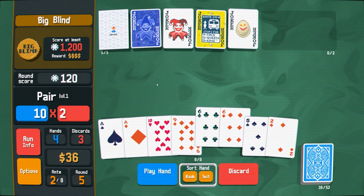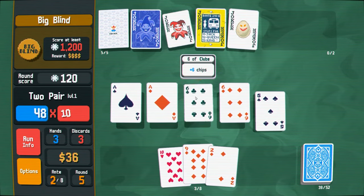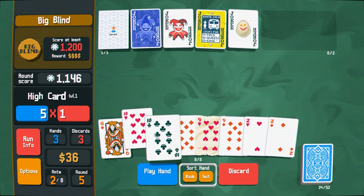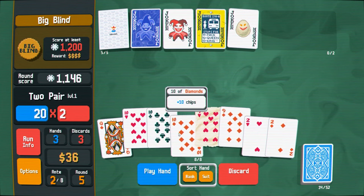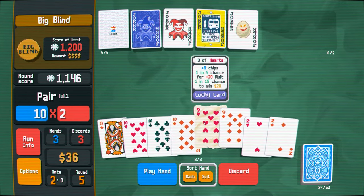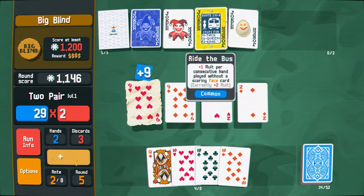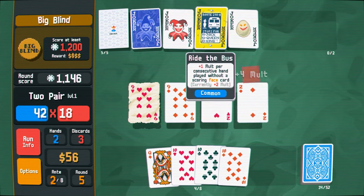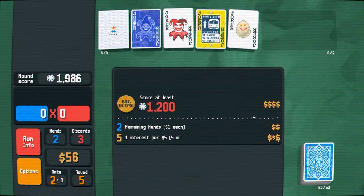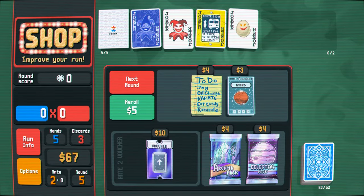Even, even. Get rid of this, throw away the five. And these are all even. Maybe our lucky card will go off. Actually it is because it lets me play the three of a kind next round. So, sell our egg. To-do list is pretty fun.